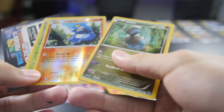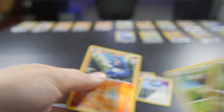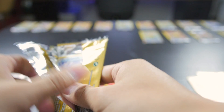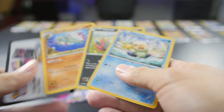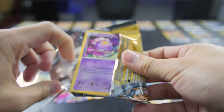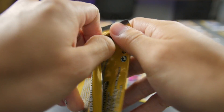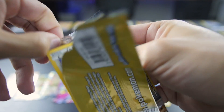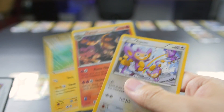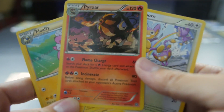We're looking at a reverse holo Croagunk, and a Dino and a Nuzleaf. Also got an Oshawott, a Sneasel, and an Anorith. Steamrolling through these - Steam Siege! Nothing in the next one. We don't have a Pyroar yet - and it is a Rare. So the Pyroar is a Rare, we'll set that with the reverse holos.